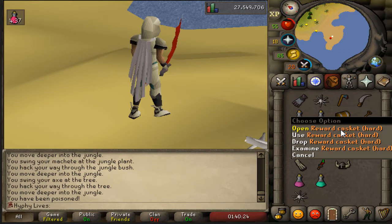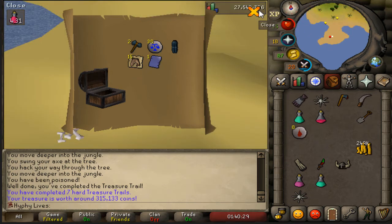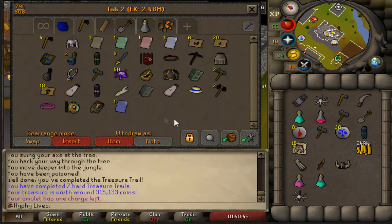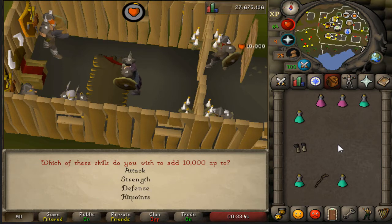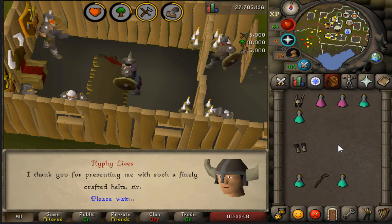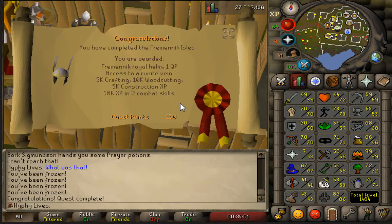We've got a hard clue casket — an Ancient page 1. We don't even have an Ancient page, I thought we did. I had a hard clue scroll that required at least starting the Fremennik Isles quest, so I decided to go ahead and finish it. Let's go ahead and put all the XP on Hitpoints. Three Neitiznot Helms — and a bunch of XP, let's take it. Fremennik Isles quest completed, now we can wear this beautiful helmet. It's going to help a lot with training both on task and in the future.